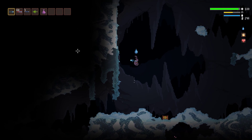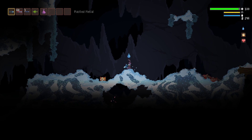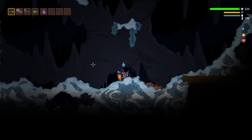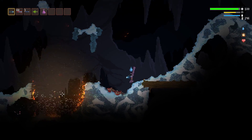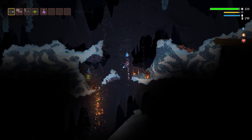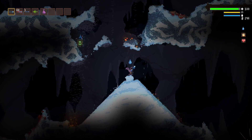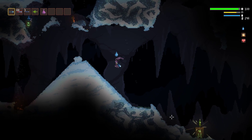It also means that everything's quite destructible. So you see here, here's this rusted metal canister — I think it's actually got oil in it. But if I shoot it, it's going to explode. And yeah, it leaves some oil in here. And it set things on fire. And you can see the fire is actually melting the snow — so the snow is melting into water.